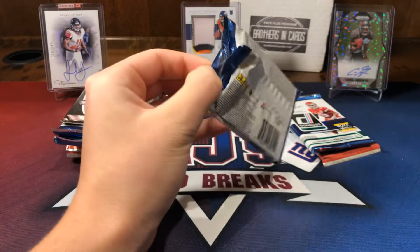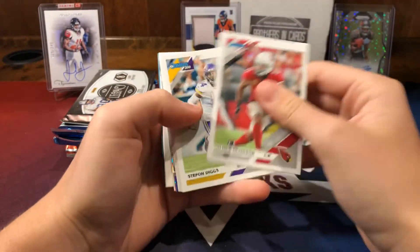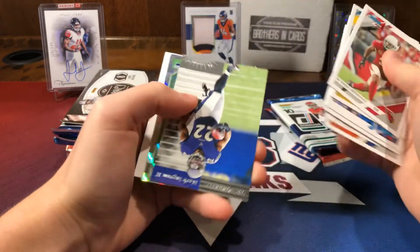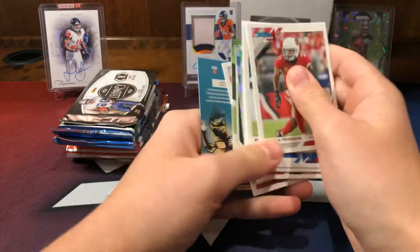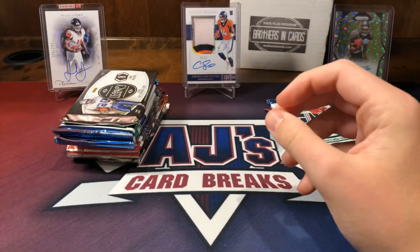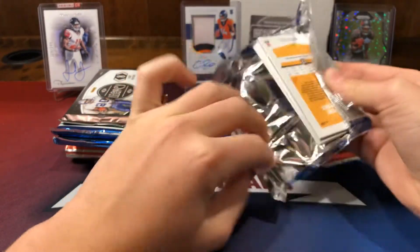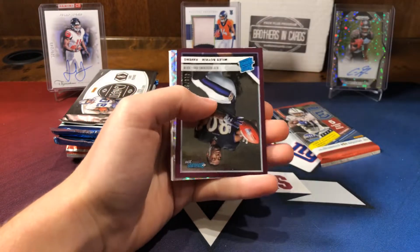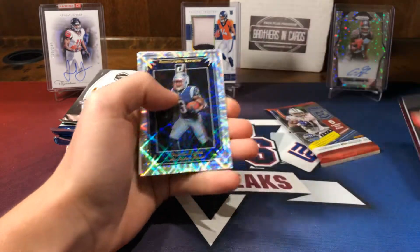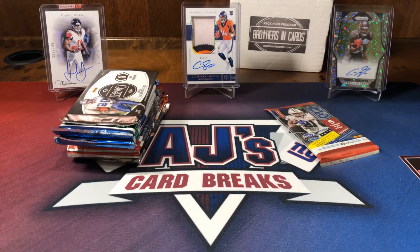First pack. We have a Pat P - we'll just go through the base real quick. We have a Mark Ingram, DK, another DK, filler card, Marcus Green, Ricky, and a Kid Reporter. Next pack of Donruss - Donruss can always be sneaky good, always have some nice vet autos. We have a Watkins, Myles Boykin rated rookie at /500 for the Ravens, a Damian Harris, a Panthers card, and a Jeffrey Simmons. We'll sleeve up the Myles Boykin.